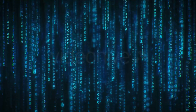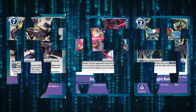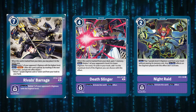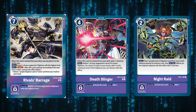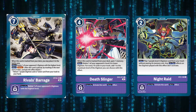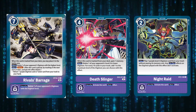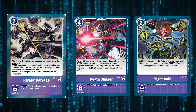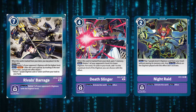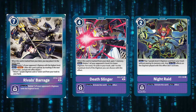For options I run three Rival's Barrage, four Death Slinger, and one Night Raid, plus one of the new BT12 option. Four Death Slinger is mandatory — you need memory in this deck, it takes back turns, extends your turn, and is a great removal card. At base it deletes level four; every ten cards in trash raises that threshold one level higher, so you're taking out large stacks with minimal effort. Night Raid: if it hits in security you get a body out of nowhere; in hand you pay two to bring back a rookie from trash.